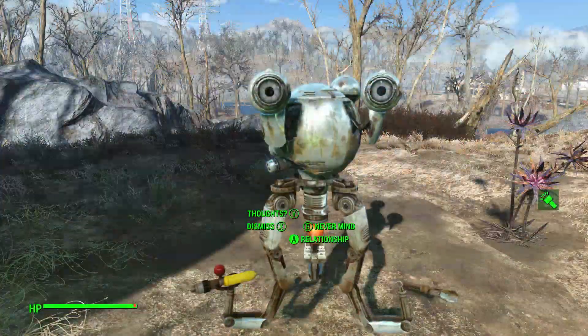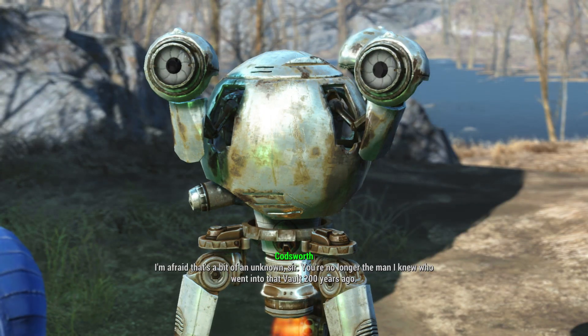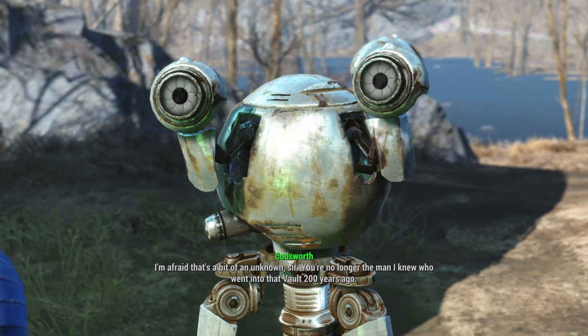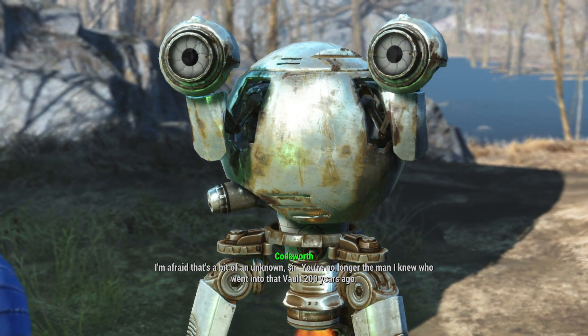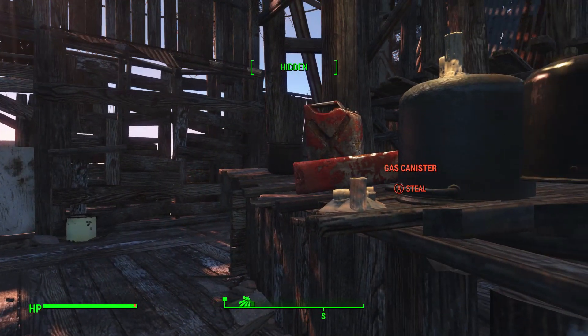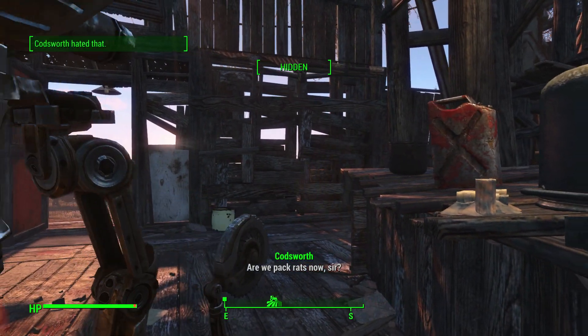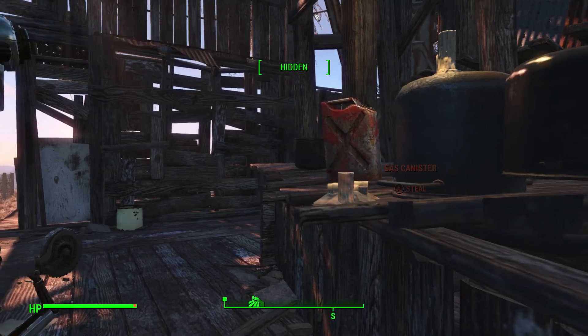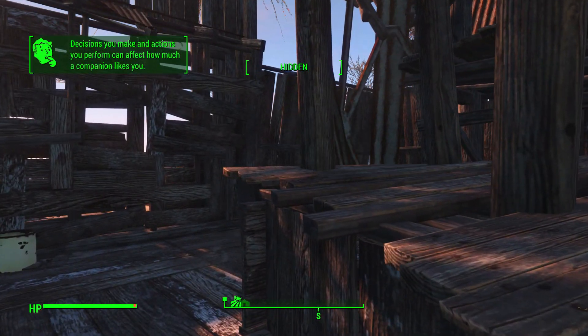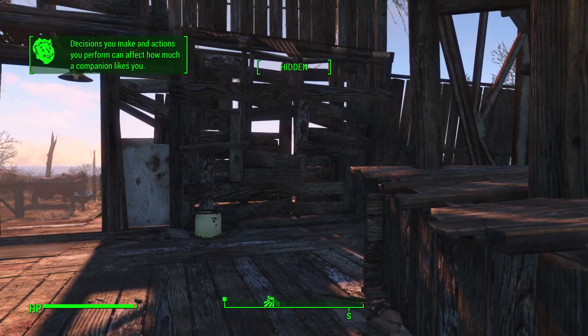The only real option you have in terms of interacting with him is to either speak to him to enjoy a little banter or get his opinion on your current situation. You can also use him as a mule of sorts, storing any spare items on him until you reach the nearest place to sell them or craft with them. Codsworth can be a little picky about your actions, meaning that if you steal something or attack something that you aren't supposed to in front of him, he'll kick up a fuss about it or even turn against you, which can get quite annoying if you're playing a character with questionable morals.